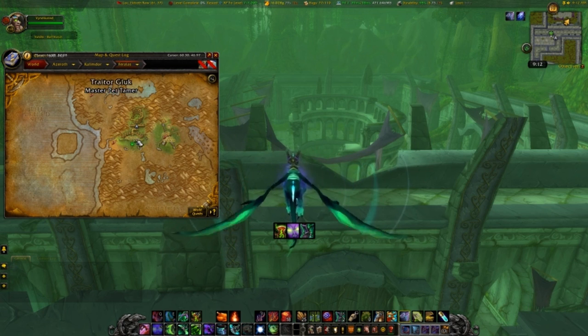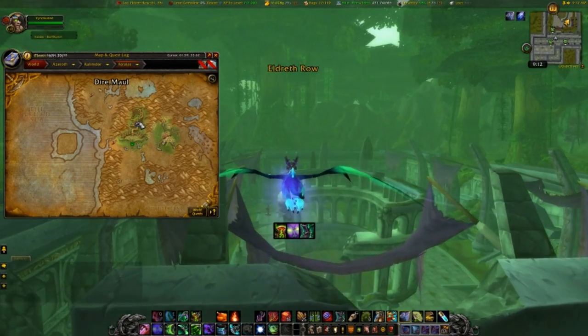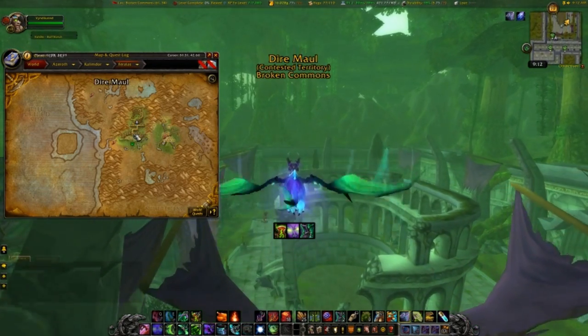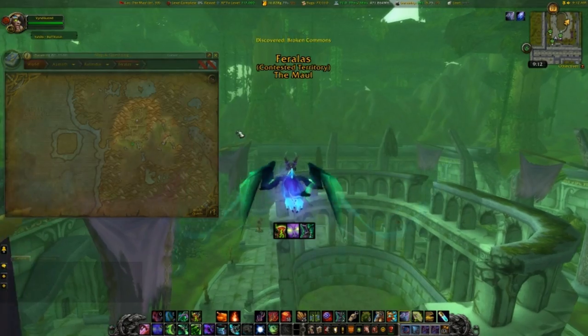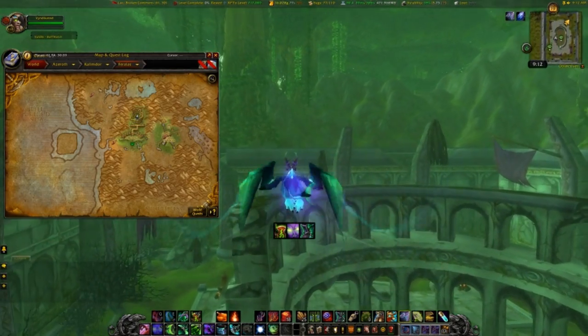They're both equidistant from Dire Maul and you're going to take the northern entrance. Flying up over all this, the main entrance is down here in the front. I'm gonna fly down over everything and head to the back of Dire Maul.